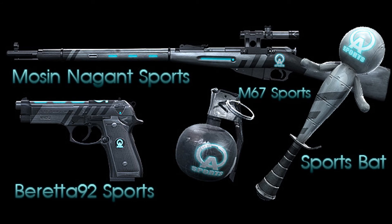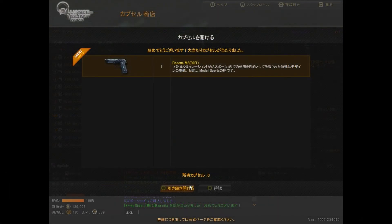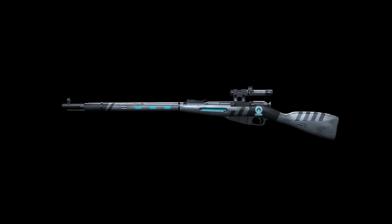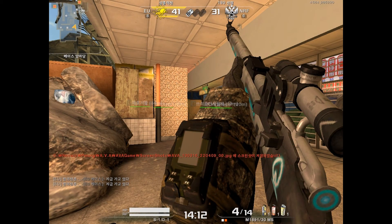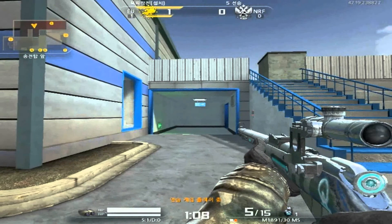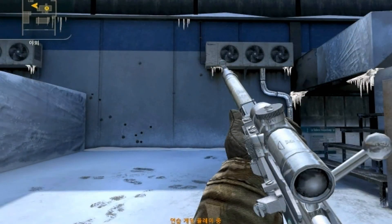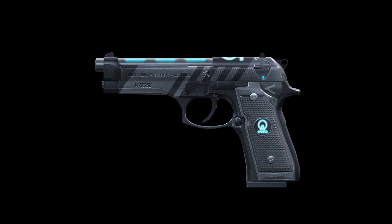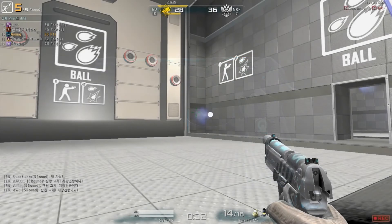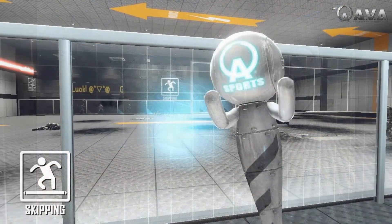In every game of Sports mode you play, you earn S-points — sports points — which you can spend on the Mosin sports or Beretta sports. They're called MS capsules: it's 25 points for one Mosin capsule and 15 for one Beretta capsule. You can also buy the sports bat permanently for 1,200 points — it's probably worth saving up for that if you have enough time. When you buy these capsules, you're trying to win the Mosin sports or Beretta sports for 30 days, because neither can be won permanently. You can also win the M67 sports grenade just by buying capsules for the Beretta or Mosin.